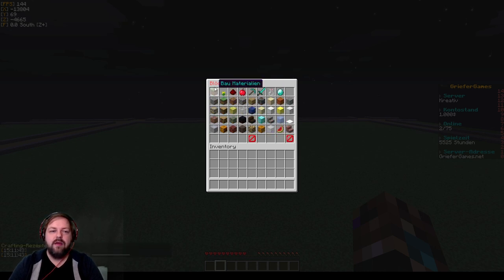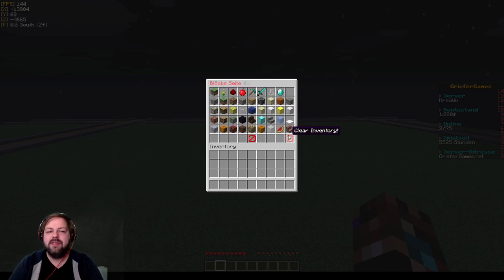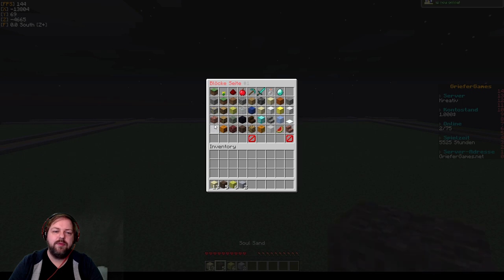Man kann sich durchblättern, oder man kann sagen: ich brauche jetzt alles, was mit Essen zu tun hat – dann habe ich hier alles, was Essen ist. Wenn ich sage, ich brauche alles was Redstone ist, dann habe ich hier alles, was Redstone ist. Alles, was Baumaterial ist, habe ich hier. Und dann kann ich mir das beliebig ins Inventar schmeißen, was ich zum Bauen brauche.